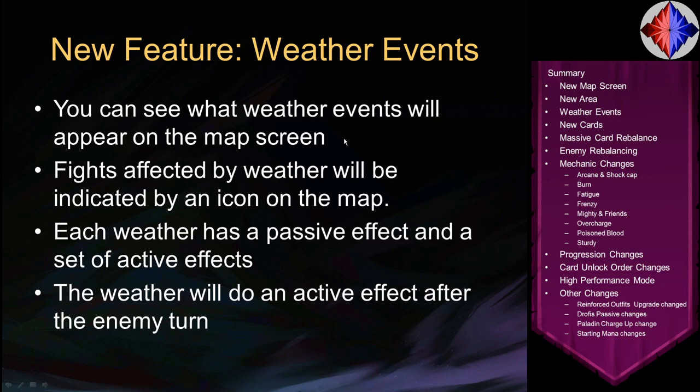The other major new feature of this patch is weather events. You can see which weather events will appear on the map screen, and fight nodes with weather show an icon indicating it. When you're in a fight with a weather effect, there will be a passive effect that applies throughout the fight, and also a set of active effects — the weather will do an active effect after the enemy turn.